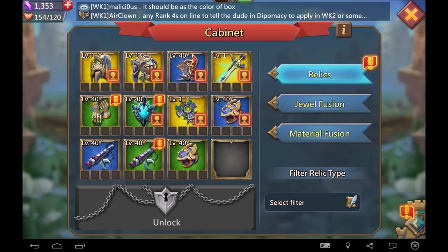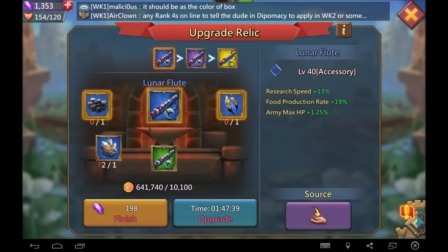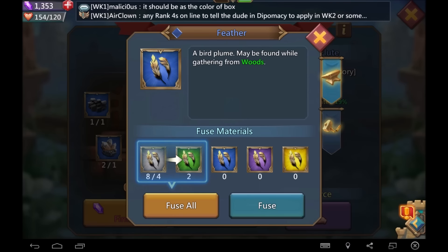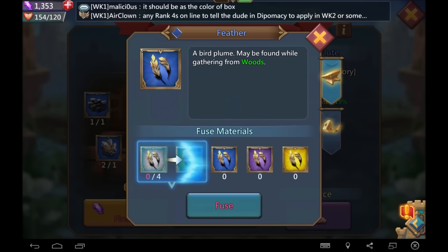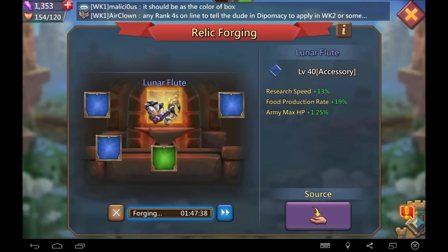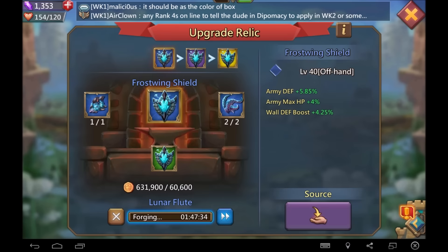We're going to upgrade this lunar flute — we're definitely going to do that. We combine, then combine again, then go to the feather, combine, combine, and fuse. Sweet! Now we get another 13% because this makes lunar flute number two that we have at rare quality.